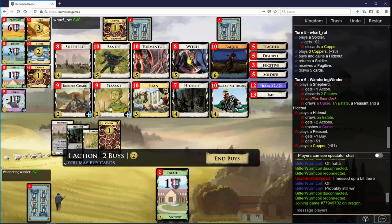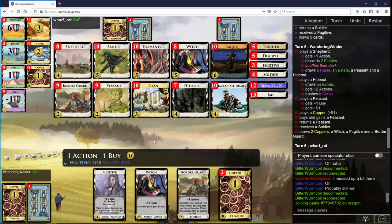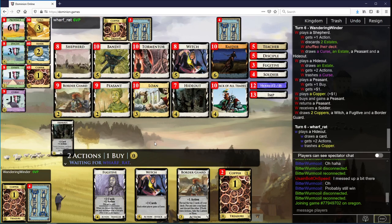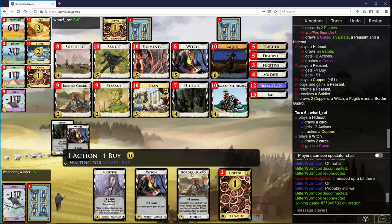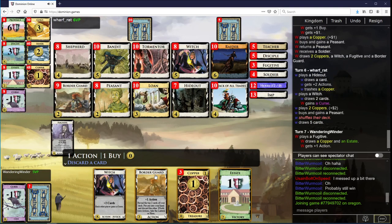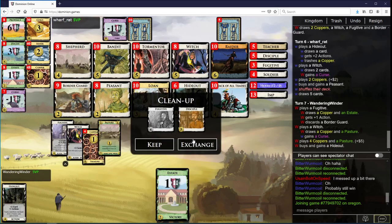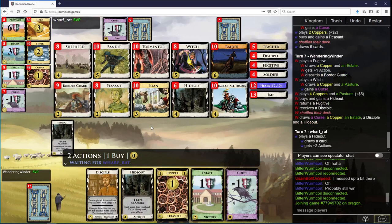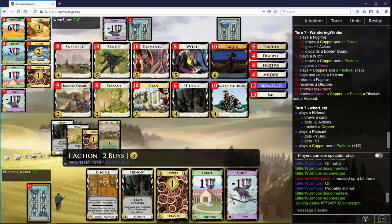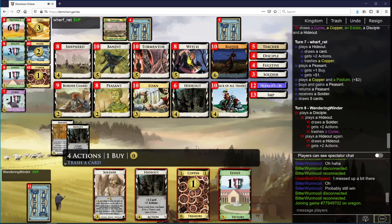So now let's just bring up the third Peasant already. We know that the Shepherd is missed already. We're going to have... actually let's not trigger this shuffle. And let's take another Hideout I think. Which, I don't know, maybe wasn't the best, but I think we'll be okay anyway. This isn't really what I want to be discarding here, but it will be fine.